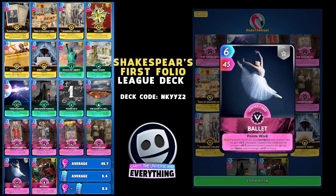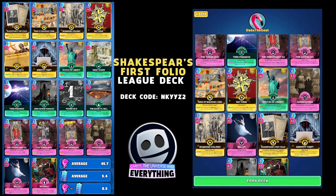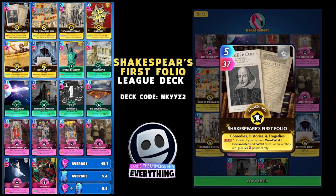Ballet is another arts and culture epic card. On the play: if played in the left slot your good sports cards wherever they are gain plus 24 until played; if played in the middle slot this card gains plus 40 permanently; if played in the right slot your history cards in hand gain plus 22 for two turns. We've got quite a few history cards in this deck but I tend to play it in the middle to get the maximum benefit.